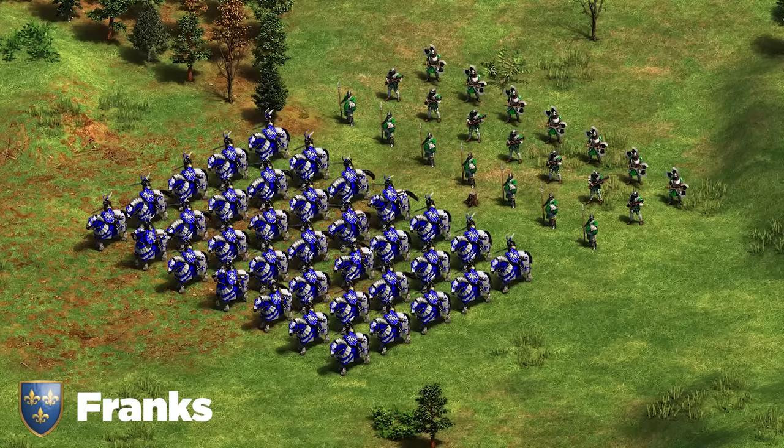Next up we've got the Malay. For Malay it's going to be pretty simple: Halberdier, Arbalest, and Bombard Cannons. You have Karambit Warriors as an option and cheap Two-Handed Swordsmen, but both those units are situational — I'd only go into them to counter Eagle Warriors or Huskarls. For the most part, Halberdier, Arbalest, and Bombard Cannon is the push to go for. Keep in mind you probably have to end the game early with Malay because their late game is not that impressive. The cheap elephants can be useful if your opponent is not on mass archery units or mass Halberdier.